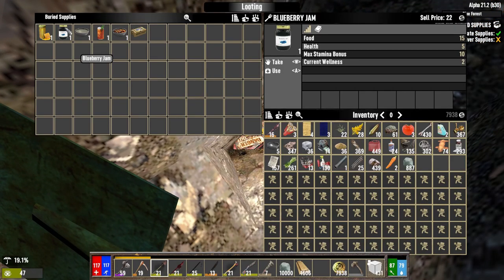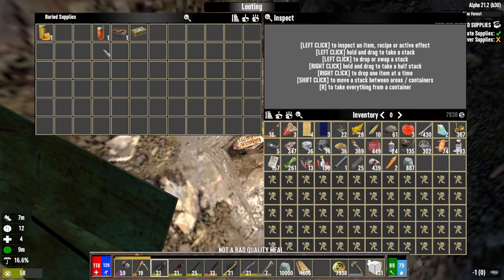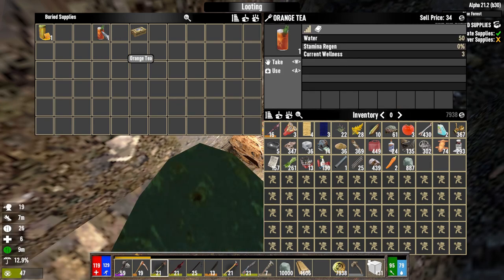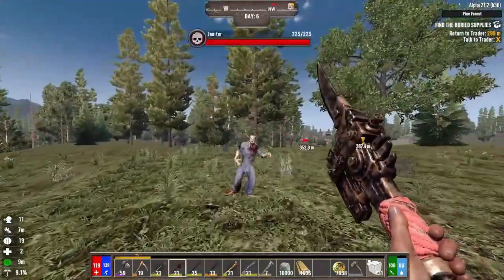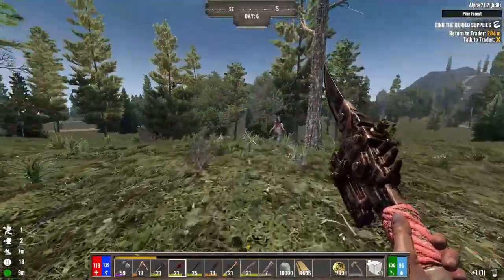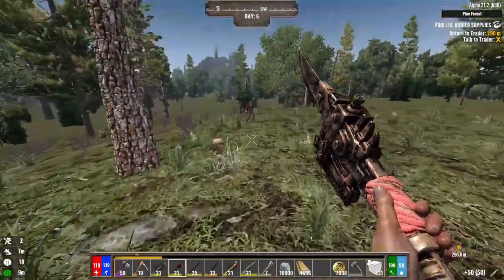Here's our treasure. Blueberry jam — I'll just eat that now. Bowl of murky water — drop it. Get some more wellness. Orange tea — I'll keep that in my inventory for now. Now we should get attacked by a few zombies — yeah, just a handful. It is only tier one, after all. Beaker — nice. Pipe rifle — scrap it. At least we got some ammo though.